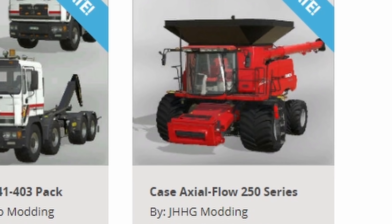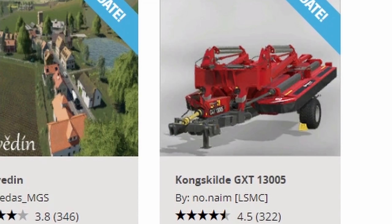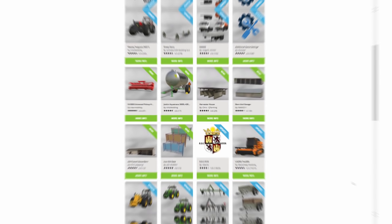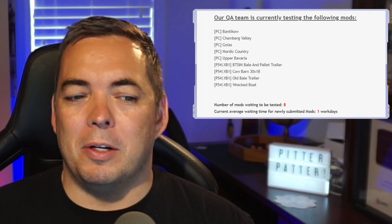What we mostly have are updates. We've got updates to the MAN 33.14 pack by Black Sheep Modding — a great hook lift truck. The Case Axial Flow 250 Series by JHHG has been updated as well. The Kong Slide GTX 13005 updated as well. Additional Game Settings has an update, the JCB Angry Load, the John Deere 70/2070/30 Series, and the Lizard T-Rex 600 all have updates. Basically everything we want to talk about is just updates, so make sure you go through your mod list and check what's been updated.